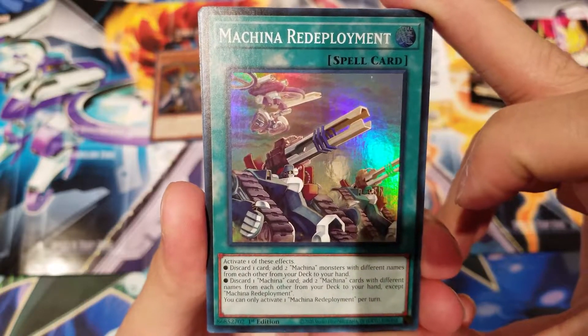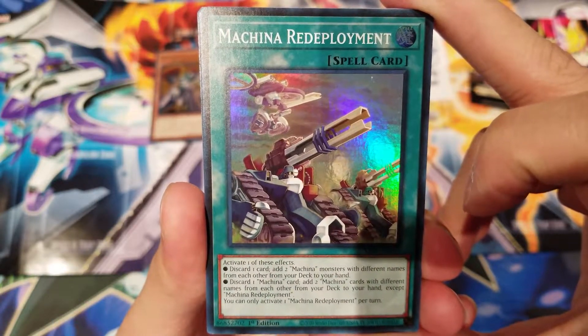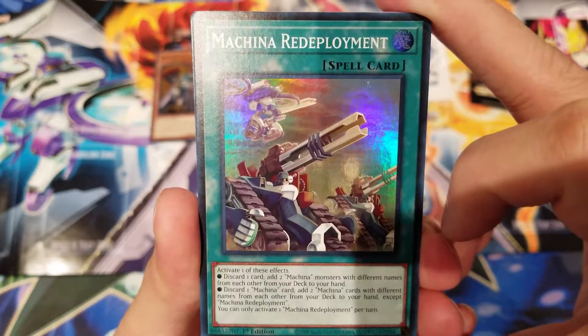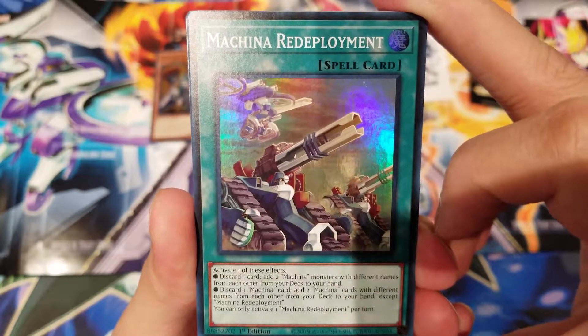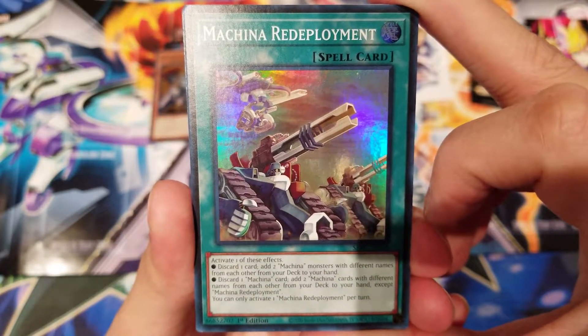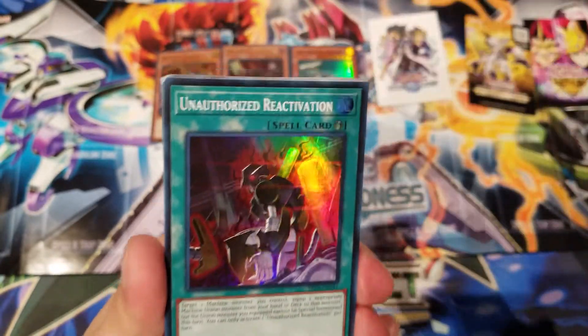Machina Redeployment — activate one of these effects: discard one card and add two Machina monsters with different names from your deck to your hand, or discard one Machina card and add two Machina cards with different names from your deck to your hand, except Machina Redeployment. You can only activate one of these effects per turn.